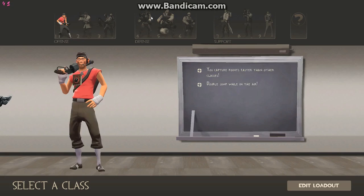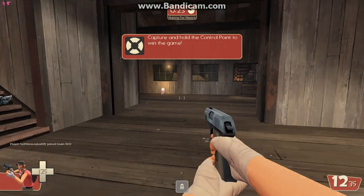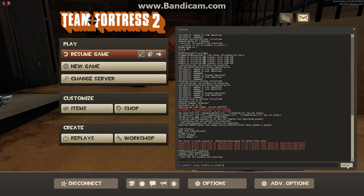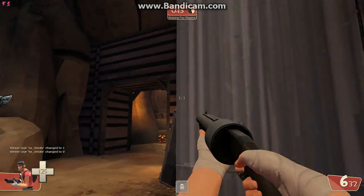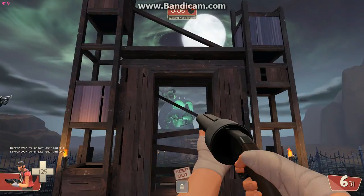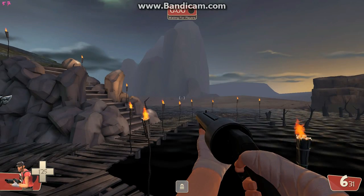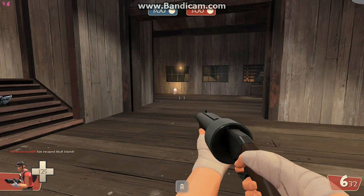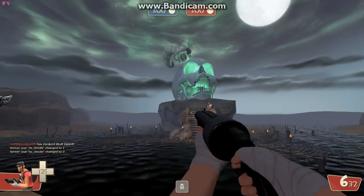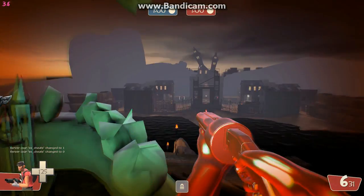I'll go red this time, and we'll go Scout again. You're gonna run around again and put the same code into the console as before — sv_cheats 1, buddha, sv_cheats 0. I don't even think you need buddha for this one, but I put it on just in case. Go over to the item location.